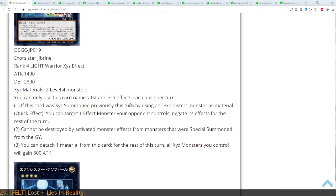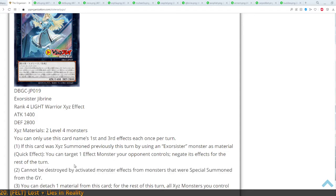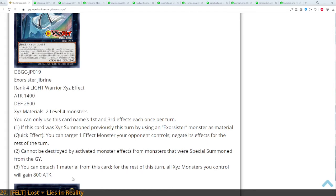Next up, we've got Jibrin. She also cannot be destroyed by battle or by monster effects from a graveyard. If Jibrin was summoned this turn using an Exorcist monster as material, you can target one effect monster and negate its effects — it's basically Abyss-RDA for the turn she was Xyz summoned. And she can detach one Exorcist material from this card, and for the rest of the turn all Exorcist monsters gain 800 attack, which includes Exorcist monsters you summon later. This is somewhat of a weaker effect, but it supports OTKing. Imagine you have this and a Time Thief Redoer — you give it 800 attack and now it's 3200 attack. Which is massive.